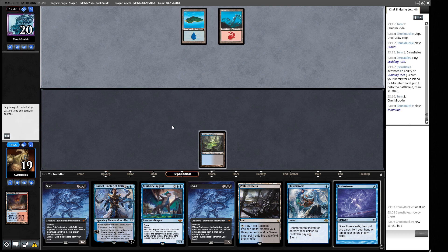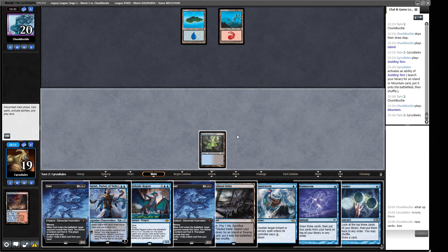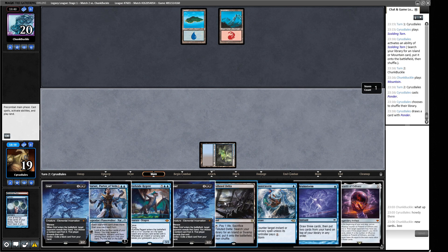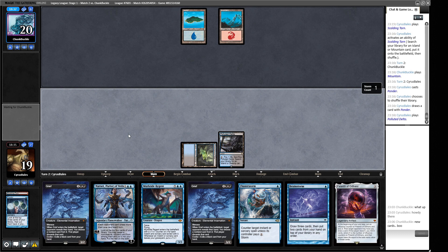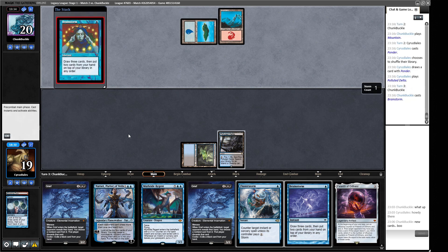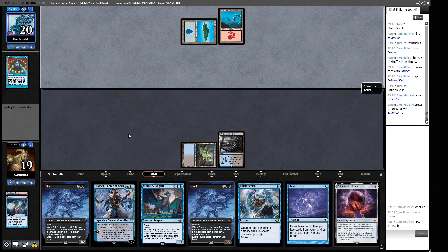They could Pyroblast our Ponder. I think any-order shuffle - Palantir is fine. Next turn we can fire off Grief to see if the coast is clear for one of our three-drops if we find a land. We might brainstorm end-of-turn to try and hit that land drop. Our opponent might have Brainstorm-locked themselves. I think this is the turn we Brainstorm end-of-turn, making sure we hit our third land drop and then Grief to punch a hole through.